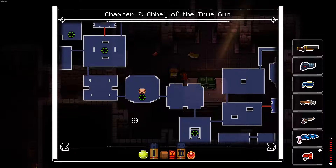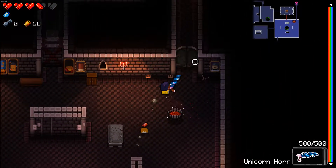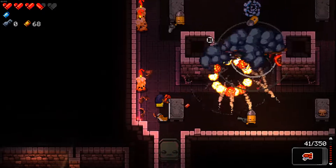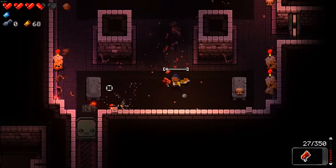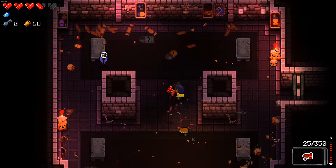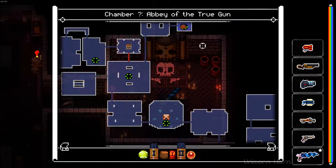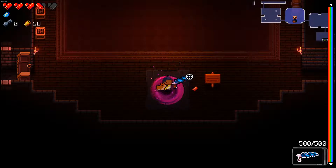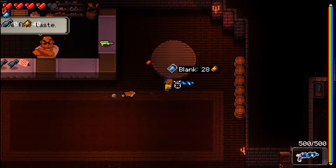We've got another chest, and we have another room which I am guessing is going to be the boss room. Actually it is another room — I was wrong. Let's clear these and there's the boss room. Get a bit of health, because we're definitely going to need that, and we will definitely need another blank.